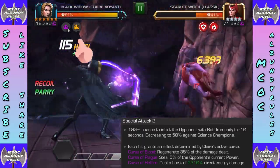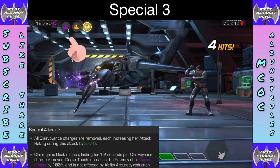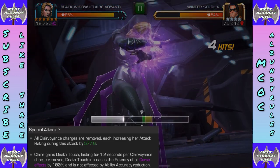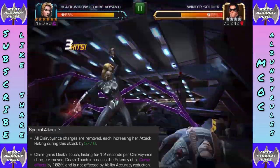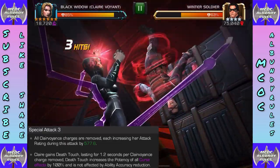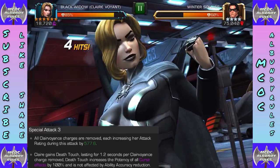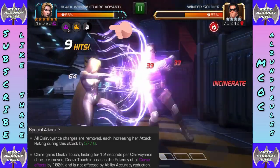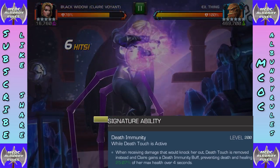She's actually a really simple champ that just takes a tiny bit of getting acclimated to. For her special three, all those clairvoyance charges — five right now — each increase her attack rating by 577 during the attack. She gains death touch lasting 1.2 seconds per charge, so the more you have the longer it lasts. This increases the potency of all curse effects by 100% and is not affected by ability accuracy, so you want as many charges as possible when you launch the special three.